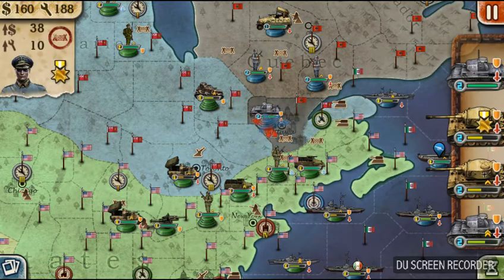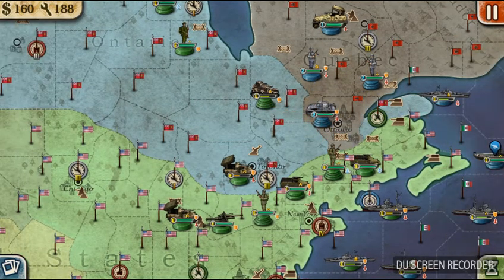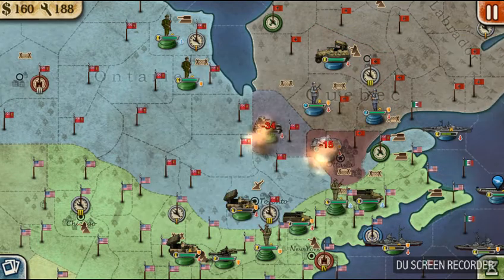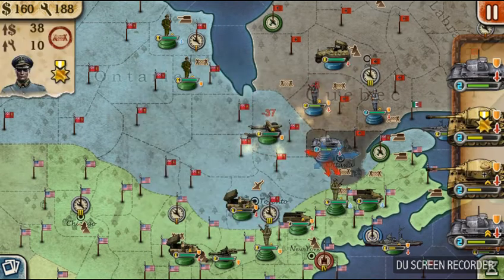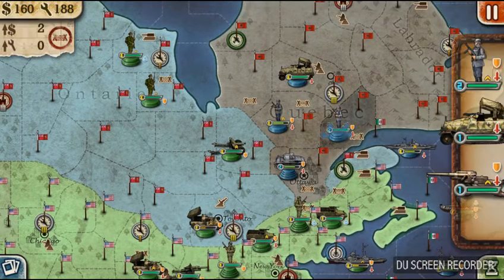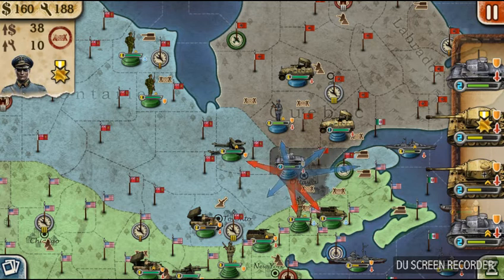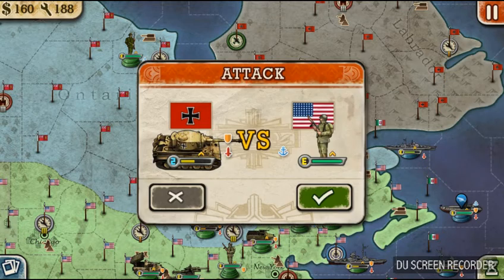Patton — if any of you know Patton — okay, that's not him, moving on. See what I mean? The Canadians are a pushover in this map, there's not much to them, they're very weak and ineffective. We're kind of just doing a war of attrition right now, wiping out as many American forces as we can.